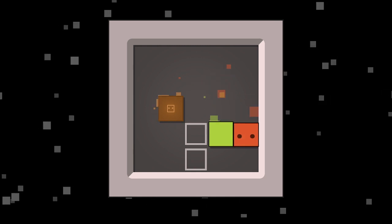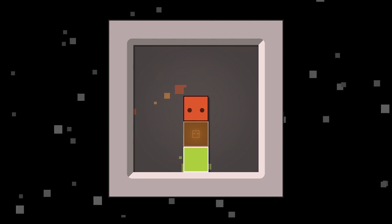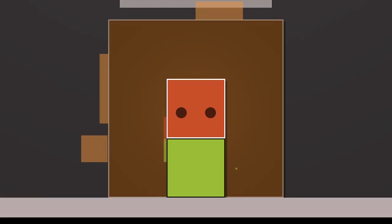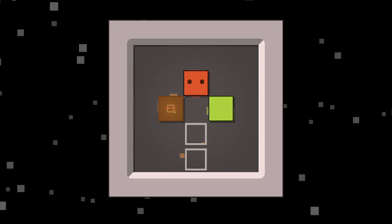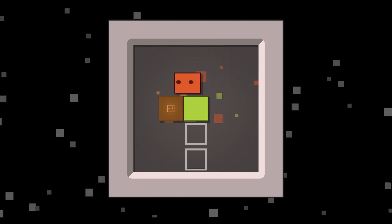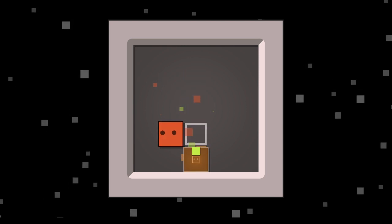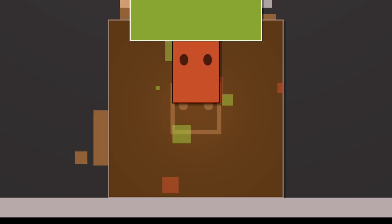So now I need to — this one will be fun — have a block in each of these and I need to be here. So we're going to restart this level so we can do some fun shenanigans here. I would instead like to have the yellow block on top so that I can come into this orange block, push it back out, and then come to my home.